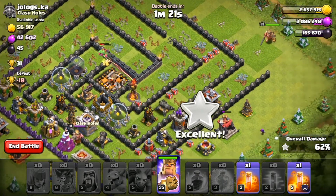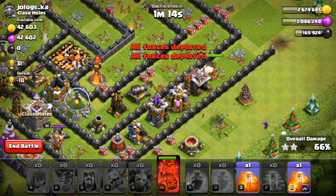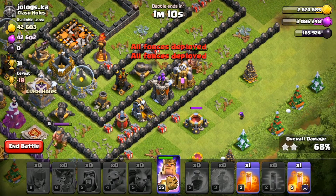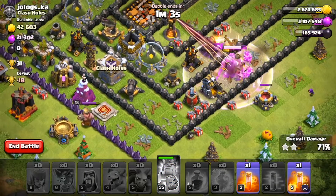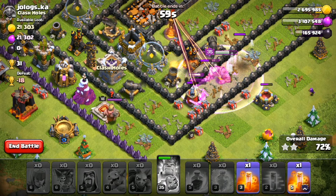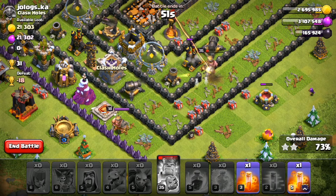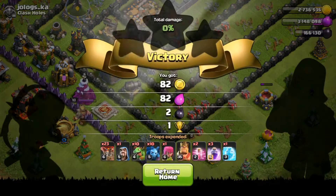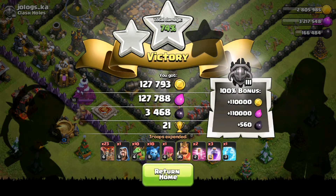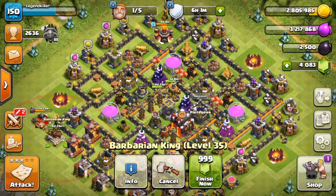The baby dragon is also getting the storage — awesome. We're going to drop the king over here to get that elixir pump. There goes a giant bomb — don't hurt my level 35 king! Let's pop the king ability right here — we're at about two-thirds health. There goes king ability; you should always use king ability as early as possible in most cases. He's going through the wall — that's going to be his end — but we're going to upgrade him anyway, so it's okay that he's going to die. There we go: 3,400 dark elixir stolen, gained about 3,500 with the league bonus. King upgraded to level 36, and still have 2,500 dark elixir left over.